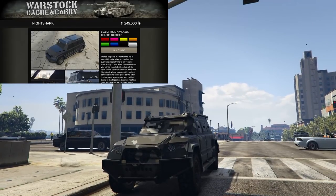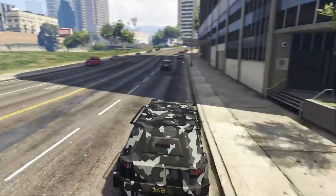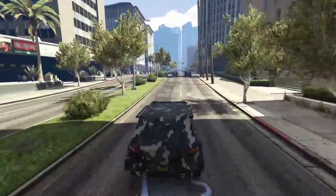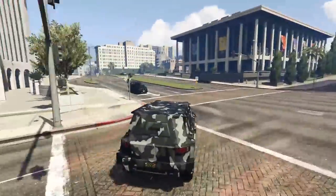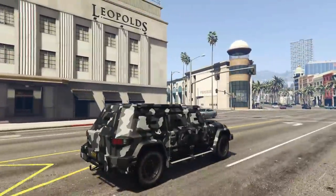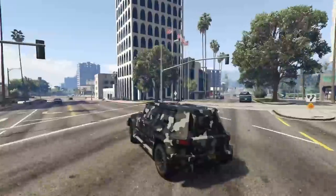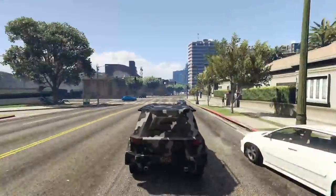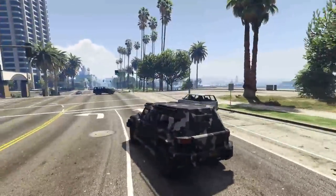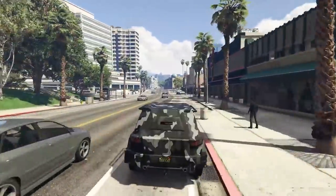At number 5 we have the Nightshark. The Nightshark is an extremely fast armored vehicle in GTA Online — I'd say the fastest armored ground vehicle in the entire game. It shares the same armor as the Insurgent Pickup Custom, taking 27 homing rockets from an Oppressor Mark II, meaning they'll need two Oppressors to take you out. If you don't have window plating, you can throw sticky bombs out or shoot back at a tailing Oppressor, which makes this more of a medium counter. If you do have window plating, you lose that offensive option.